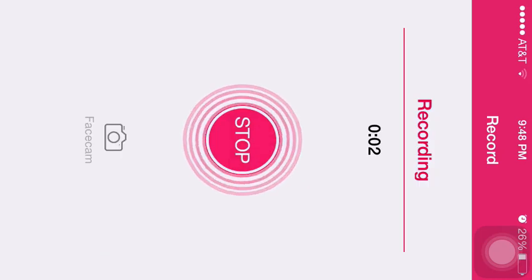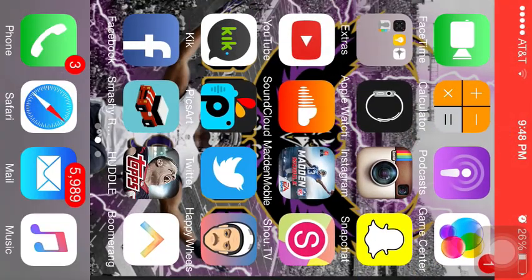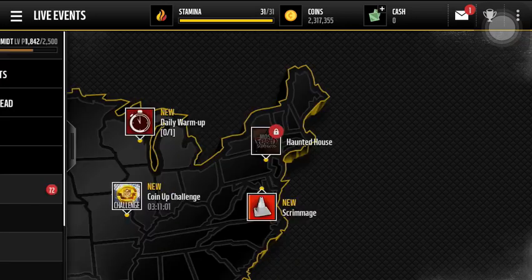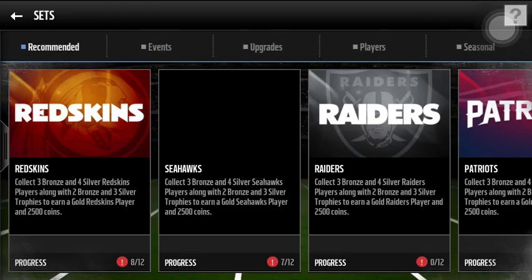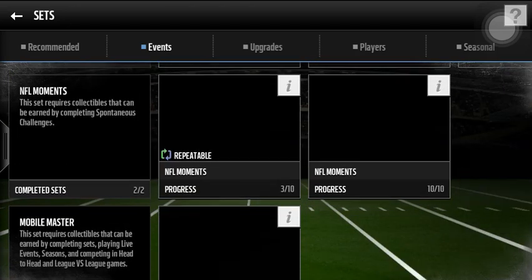What is going on guys, it's your boy Bobby. In today's video we're going to be talking about the easiest way to get this Brian Dawkins card — one I honestly haven't even been pursuing yet, because I know that this set is going to be money. I'm just going to have to buy all the collectibles tomorrow, and I think they'll be pretty cheap.